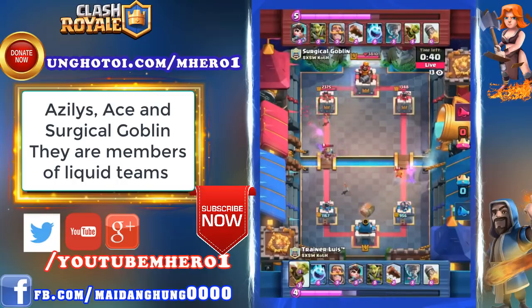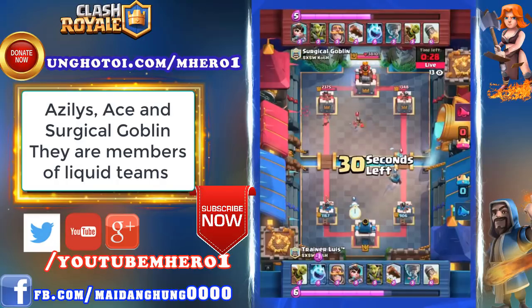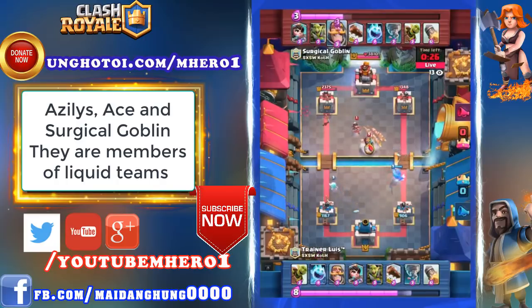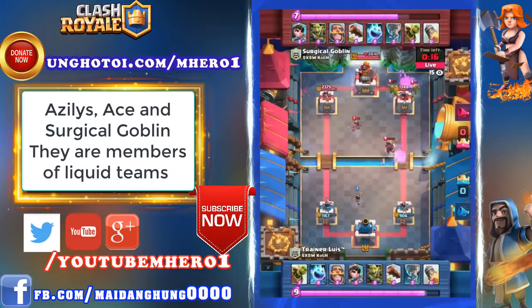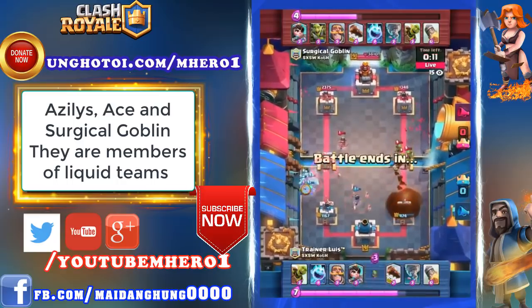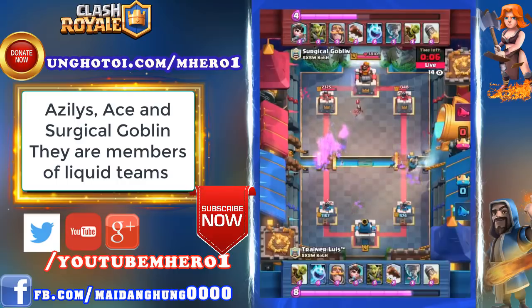Right now he's down by about 400 hit points. Surgical Goblin on defense with a Princess in back, getting some chip damage against the knife. Protecting his own Princess with a knife play at the right side bridge. Surgical Goblin now has to contend with a Goblin Barrel going out back. Catches it with the Goblin Gang perfectly and goes on the counterattack with another Rocket flying in. I think that's three times now Luis has put the Goblin Barrel in the exact same spot — Surgical Goblin is good at picking up those patterns.